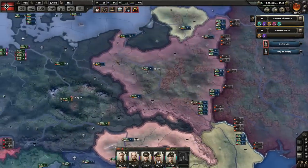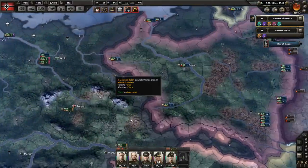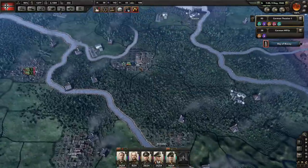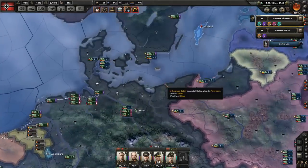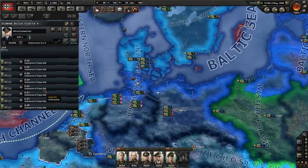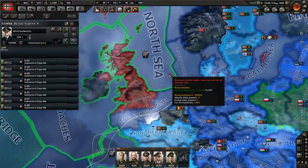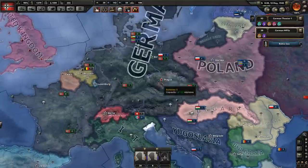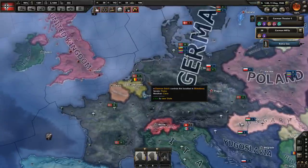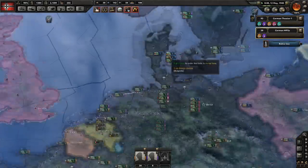Got all these new Type 2 submarines going on convoy raiding — already on convoy raiding, good. I keep going back and forth about what to do. I really want a Sea Lion but I don't think I can do it given I did not focus on my surface fleet at all — built some cruisers but that's about it. Oh, and there goes Norway!